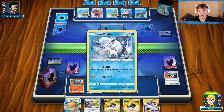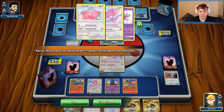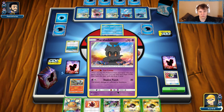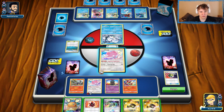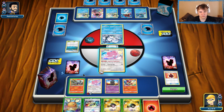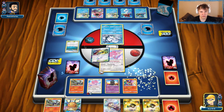Blastoise into Ninetales, but the Vulpix will be getting knocked out. It's an awkward hand — we drew a Fire Crystal. I think I should probably play more aggressively. I don't want to put the Dedenne in play; I'd rather put the Mew in play. So we're going to go ahead and Rose Reveal that one to start with, then throw this down.